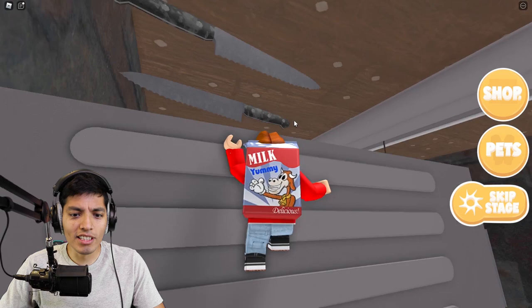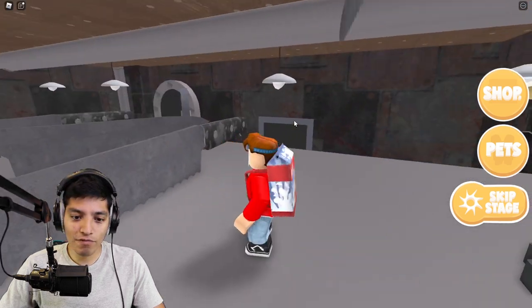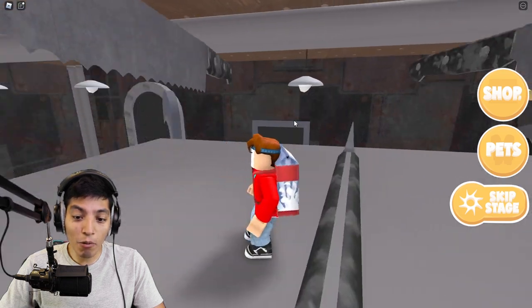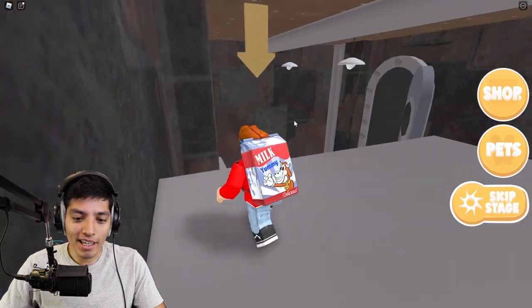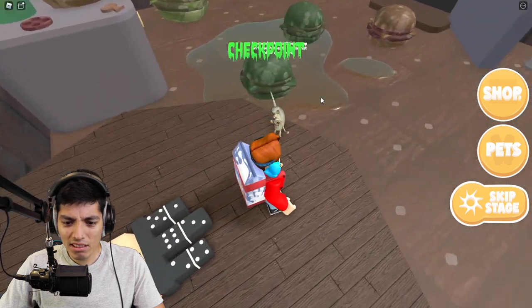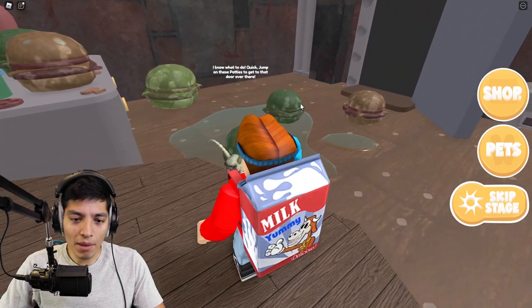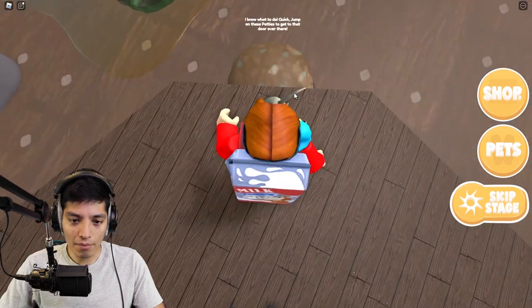Now we got some flying tomatoes, very crazy. What the heck was that? Just dodge the ghost knives, whatever the heck these are. Oh dude that almost chopped me! Okay let's go down here. Oh my god look at those crabby patties, they're so nasty. Quick, jump on these patties to get to that door over there.